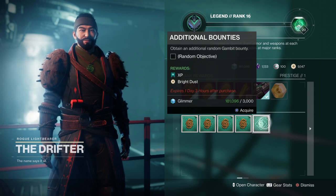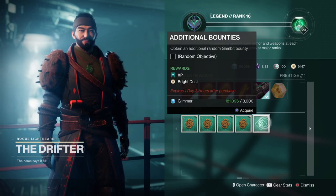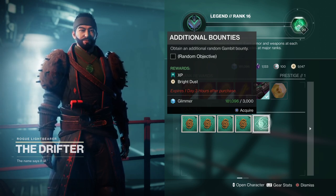The best method for these repeatable bounties is to play a mode you enjoy — such as strikes, Gambit, or PvP — and complete them as you go. Then once a match is over, open up your Destiny companion app, download more bounties, and repeat as necessary.